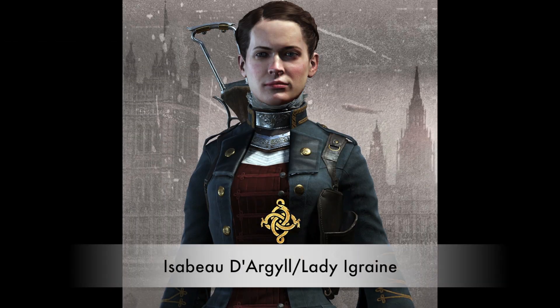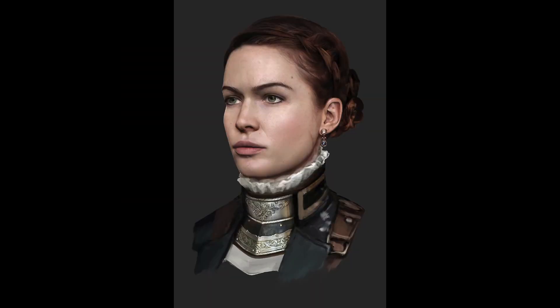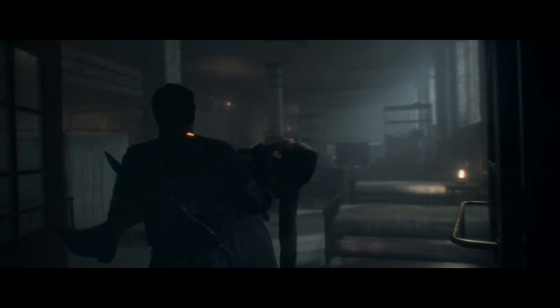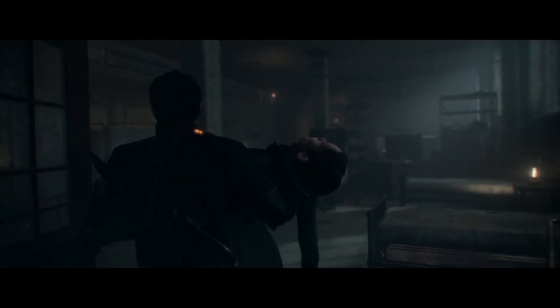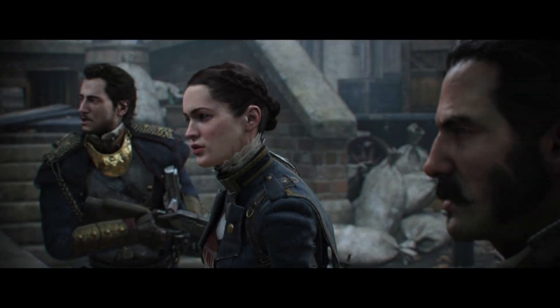Now we have Isabeau d'Argill, otherwise known by her title Lady Igraine, who was the youngest person ever to join the Order. Her title comes from King Arthur's mother. She was Sir Galahad's apprentice before becoming a fully-fledged knight, and over the years they developed a strong bond — with a hint that were it not for their vows to the Order, they could have become something more. She is described as a strong-willed character who is skilled in combat and fiercely loyal to the Order. According to the creative director, Isabeau is every bit the knight that Galahad is, with a friendly rivalry between the two. You can also see she bears three scars on the left side of her neck, which by the looks of it come from the scratch of a half-breed.